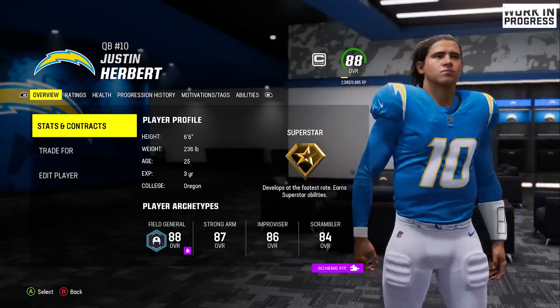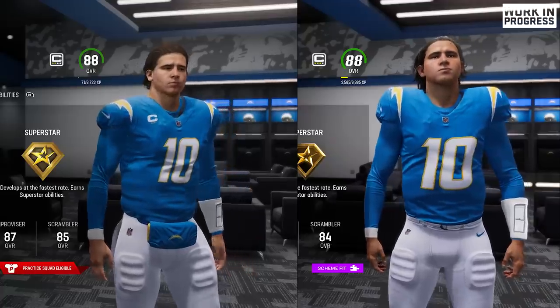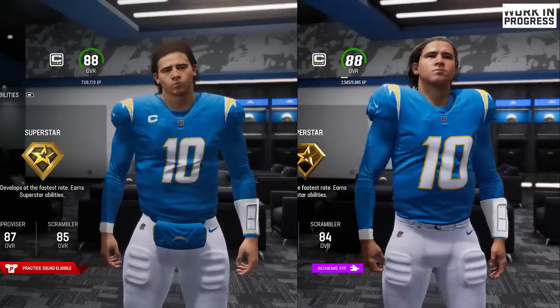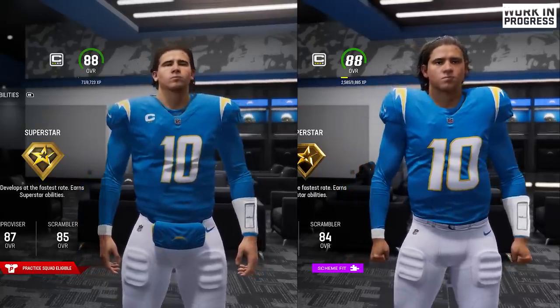Another big name Charger, Justin Herbert, got a much needed player likeness update. He looks so much better. Just look how much better his face looks, and most importantly, his hair. They got him with the real hair textures now, finally making him look good.